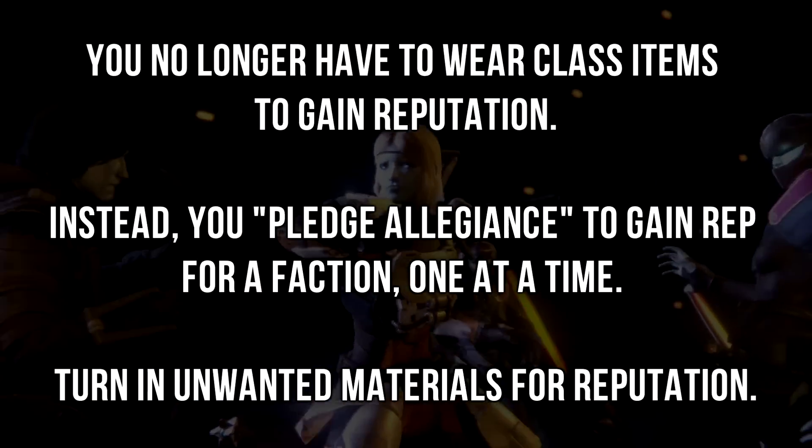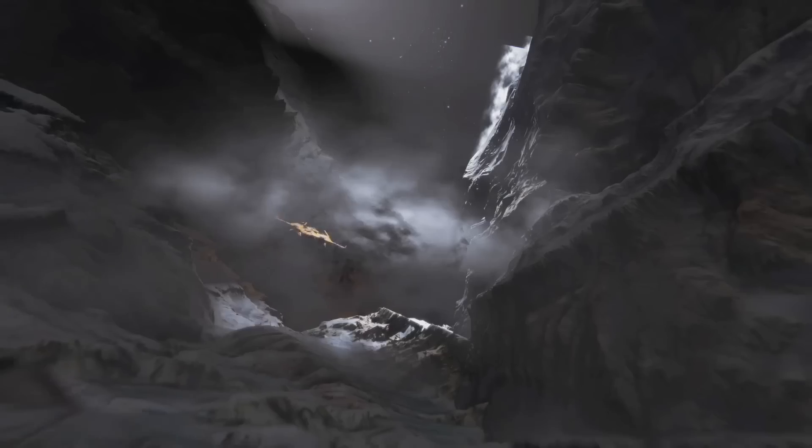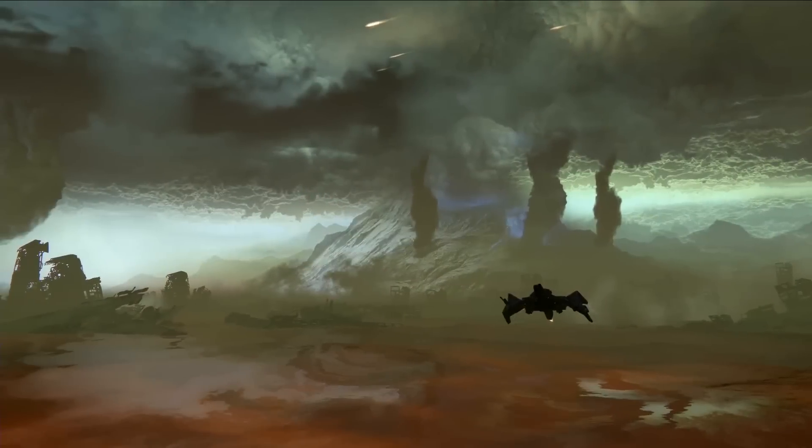It's going to be so awesome to actually pledge my allegiance to Dead Orbit, because right now we already kind of do it, and it's going to be nice that you can actually do it in-game. You can also turn in unwanted materials like motes of light, armor materials, ammo scents, and even weapon parts to that faction and gain reputation through them.